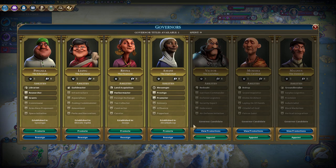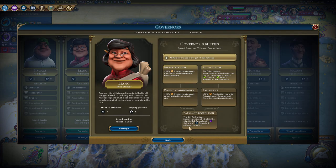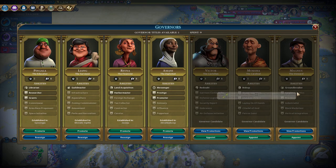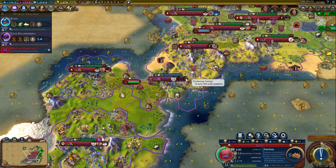750 gold - do we want any more of these? 20% towards industrial zone buildings in the city - that's not bad. There are some cities that are building industrial zones. Let's put him in Jinju and he will help speed this one up.